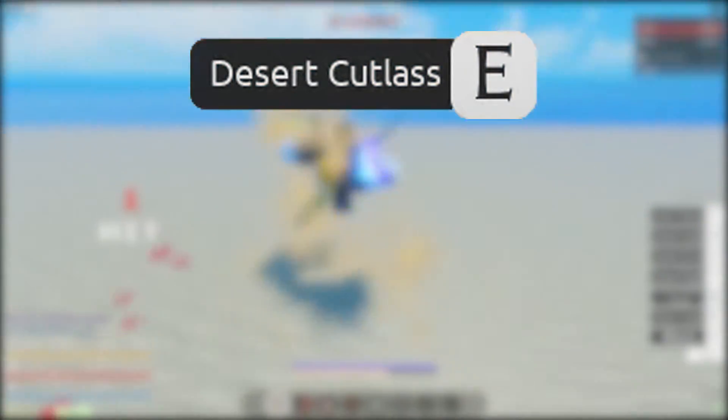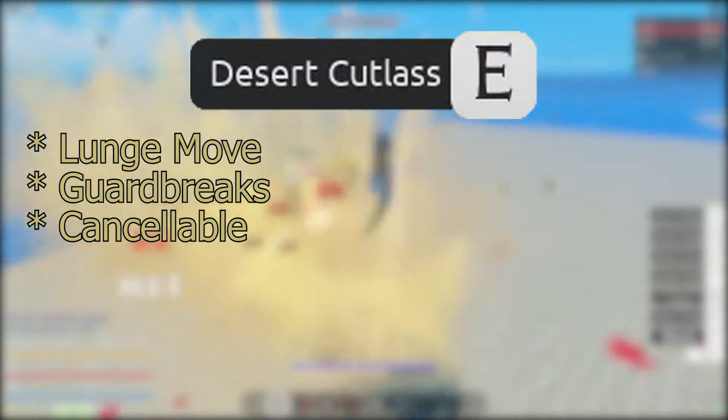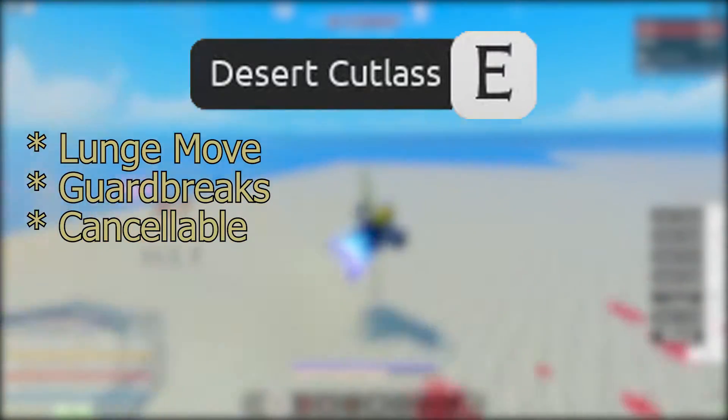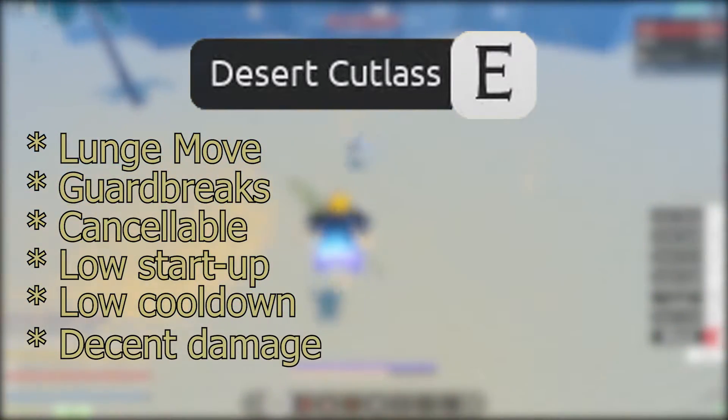From the clips I just showed, Desert Cutlass is a lunge type move that guard breaks. It can be cancelled, as shown in the later clip. It has relatively low startup and I assume a pretty low cooldown, and it does okay damage — good tick damage I'd say.